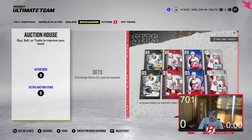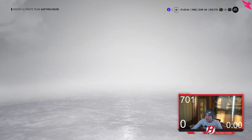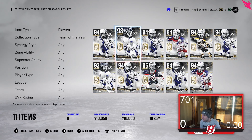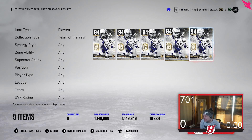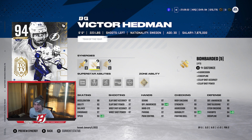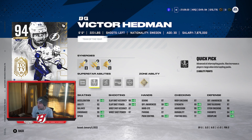So starting off with the best D-men in the game — a very obvious one — the Team of the Year cards. First up is Victor Hedman, Team of the Year. He's going for over a million coins on Xbox Series X. He's 6'6", 223, left-handed shot. He's got all the speeds you want to see: acceleration juiced up to 91, 92 agility, 98 balance, 99 endurance, 92 speed. He's got gold shutdown, in reverse, and quick pick — really just amazing abilities on Hedman.